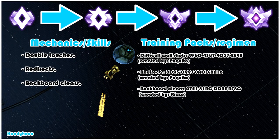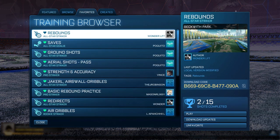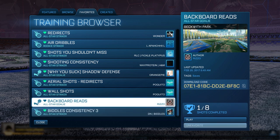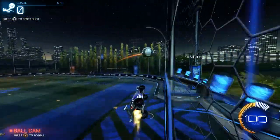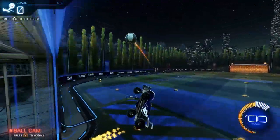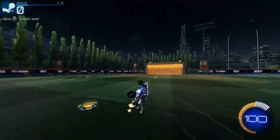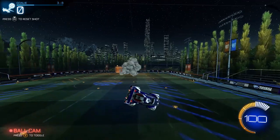Third we have backboard clears. I briefly touched on wall play earlier in this guide but now it is an absolute necessity. You must be able to effectively defend the backboard to continue to rank up from here. Players are much more consistent with rebound shots so you cannot give them that opportunity. Booming backboard clears are also an easy way to get counterattack goals — many times the opponents will be pushed up waiting to take the rebound shot and can be caught off guard by a huge clear. The training pack I have included for this is Backboard Clears by Rizzo.